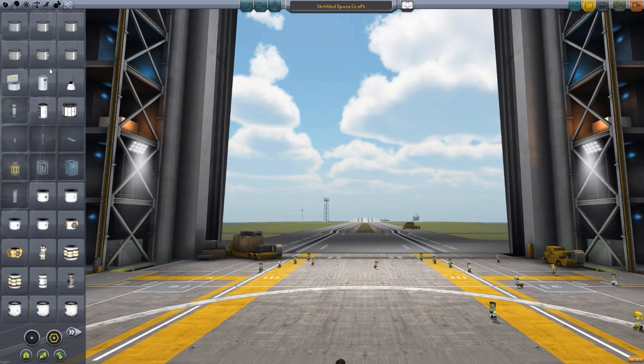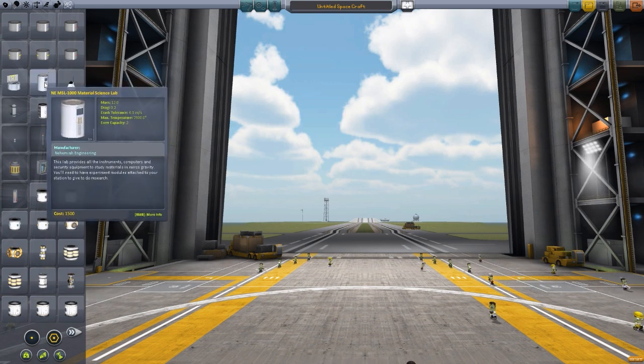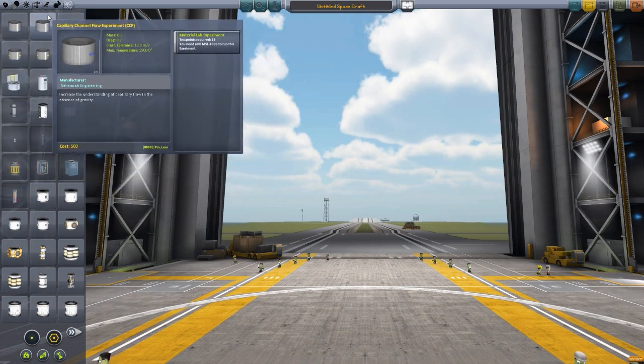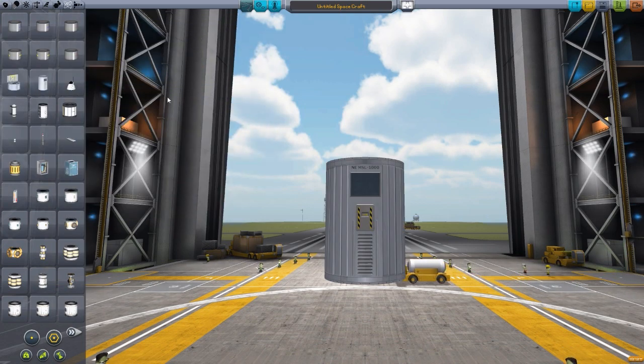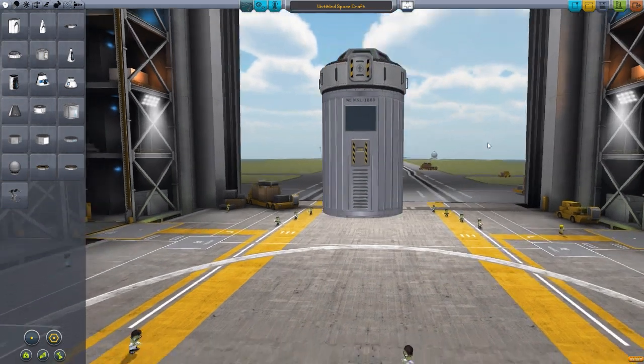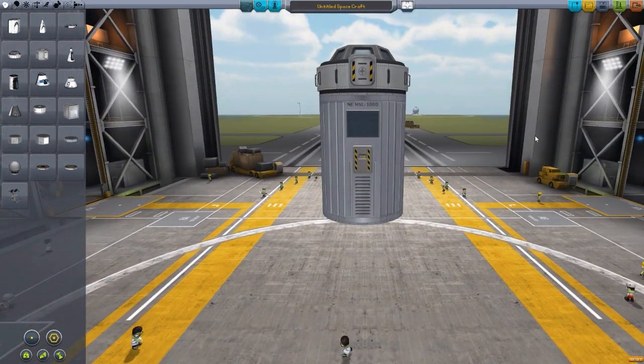The first and probably most important part of this mod is the NEMSL-1000 Material Science Lab. This requires a minimum crew of 1 to operate, with a total crew capacity of 2. It basically creates research points — test points per hour, as you see in the description — with at least one researcher in it. If we grab this and pop it up there, and grab the cupola for size comparison, you'll see the size of this science lab.